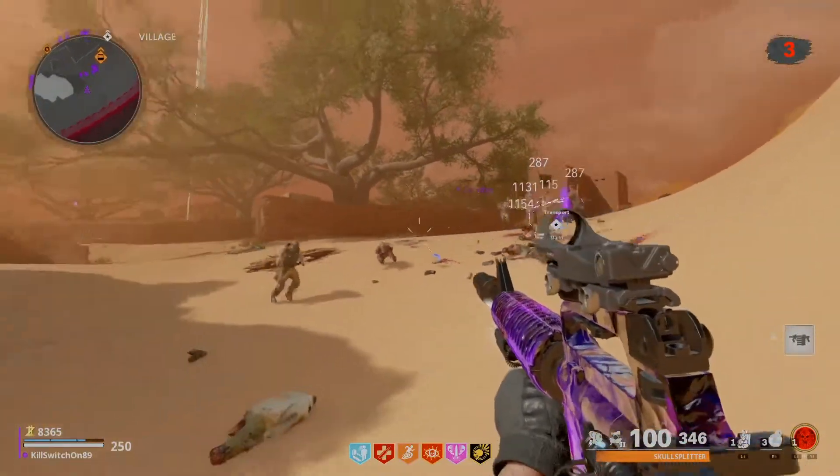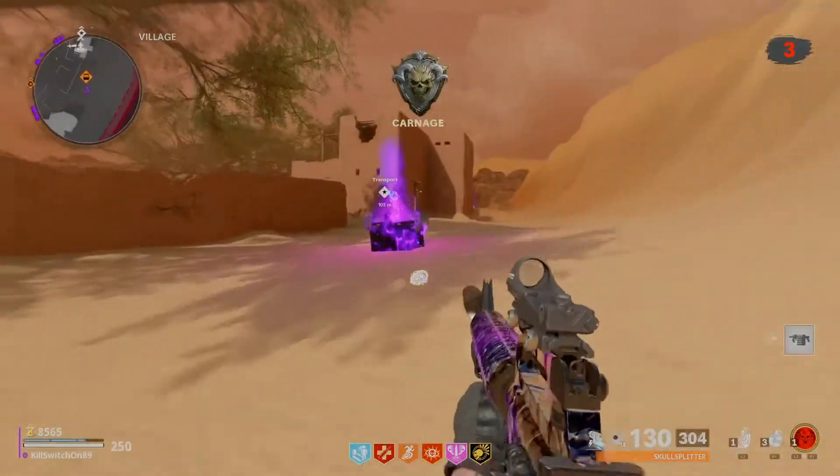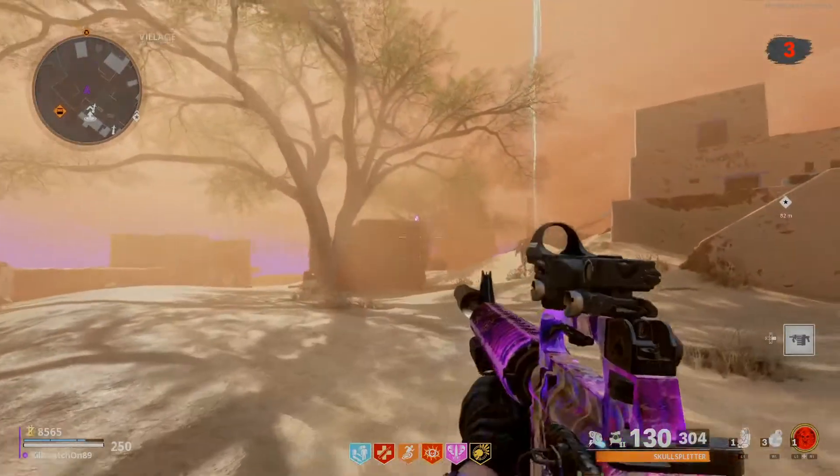As you can see here, I have a gold tier double pack-a-punch M16 that I'm using. For perks, before you attempt trying this, I would definitely have quick revive, stamina up, and obviously jug.